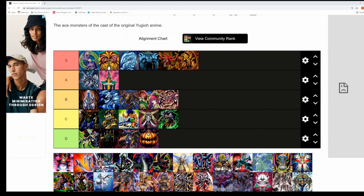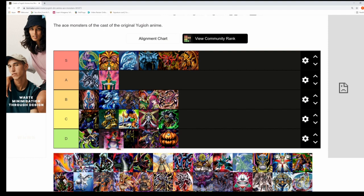Next is Nightmare Penguin and Crump's ace monster. This is definitely a D tier — Nightmare Penguin doesn't strike fear into anyone, and Crump was beaten by Téa, which puts into perspective how strong his ace monster and penguin deck really was.